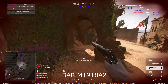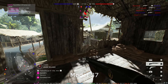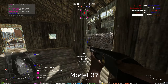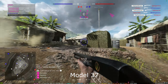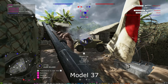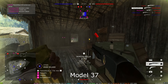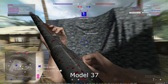Shotguns kind of depends. The worst is probably the Sjögren just because it bugs out sometimes. The best is either the Model 37 — I personally like it because it has really good range — but then again all these are good. The M30 has a rifle barrel, so you can basically shoot a sniper bullet at anyone. If you hit a headshot you're going to kill them. It's really good.